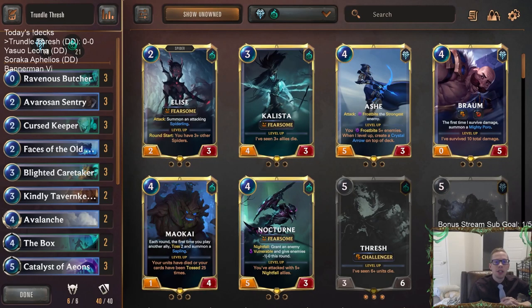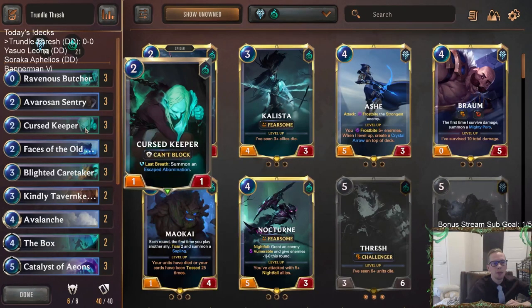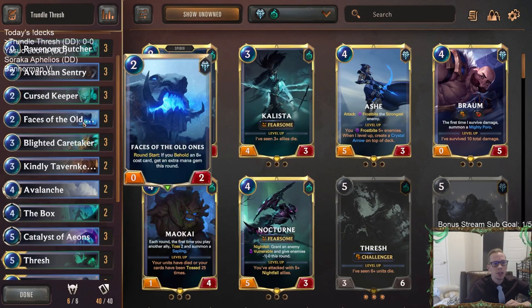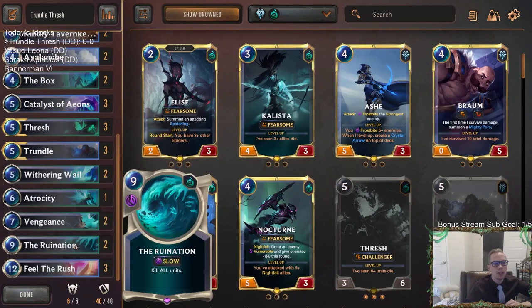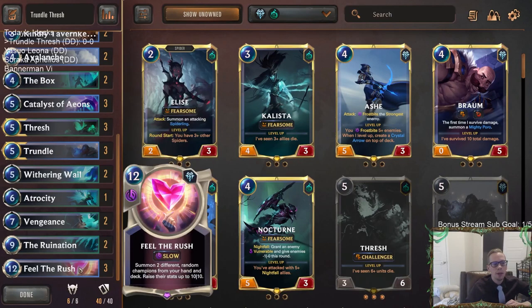Welcome everybody on Twitch and YouTube for some Trundle Thresh. This is our first donation deck today - Freljord Shadow Isles. We have a unique deck list with our Blighted Caretaker/Cursed Keeper combo, which is always good, and Cursed Keeper with Ravenous Butcher. We can also ramp with Faces of the Old Ones and Catalyst of Aeons, ramping toward our champions - both five mana with Thresh and Trundle - and particularly ramping toward Feel the Rush.